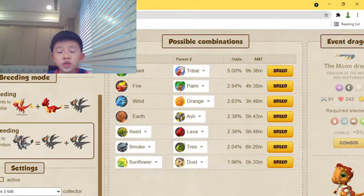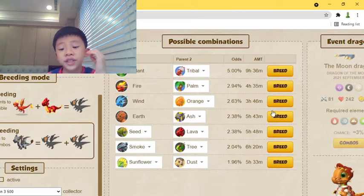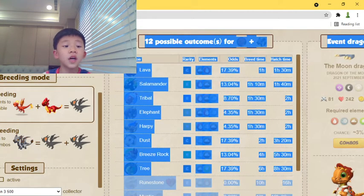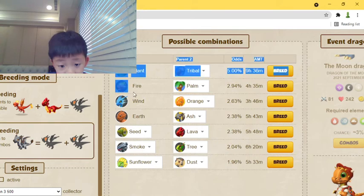And if you don't have any of these, we can use the earth and ash — that's a 2.36% chance, 5 hours and 43 minutes. There are 12 possible outcomes, meaning that besides the moon dragon there are still 12 other possible outcomes, which means an even lower success rate of getting the moon dragon.